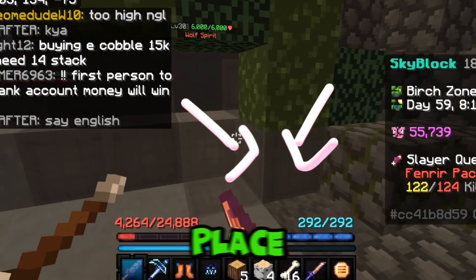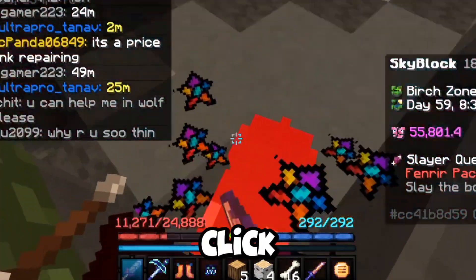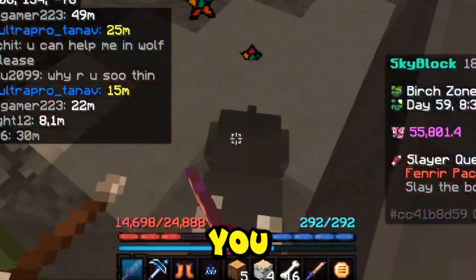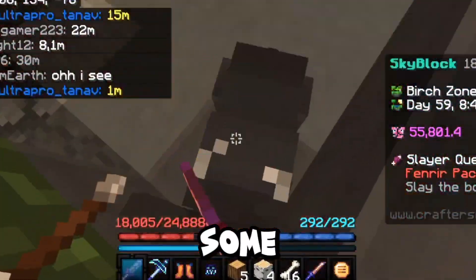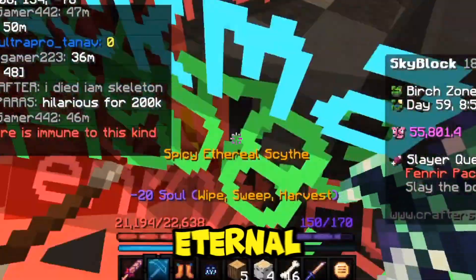Now go to this place right here and spawn the boss. You have to click as fast as you can until some cute wolf babies spawn. If you have Eternal Scythe then you can easily kill those babies. If not, start clicking again and again until you kill the boss.